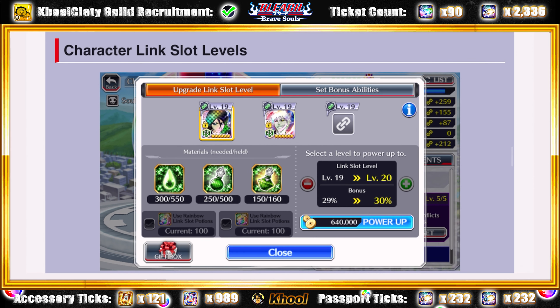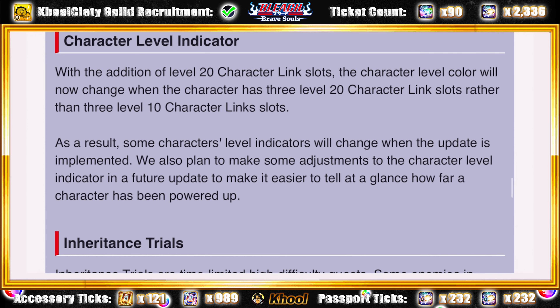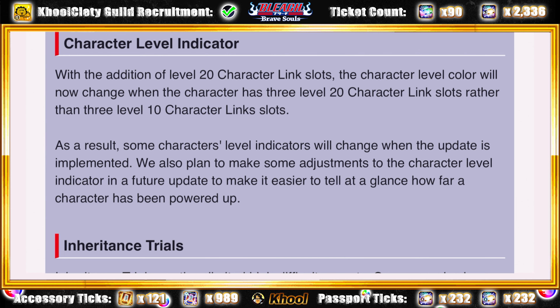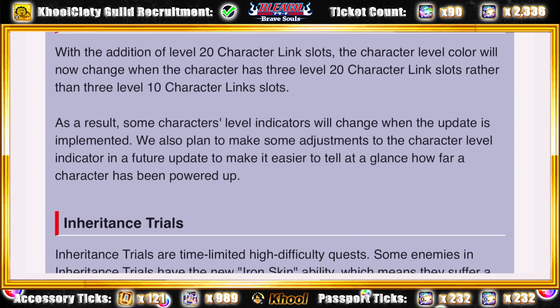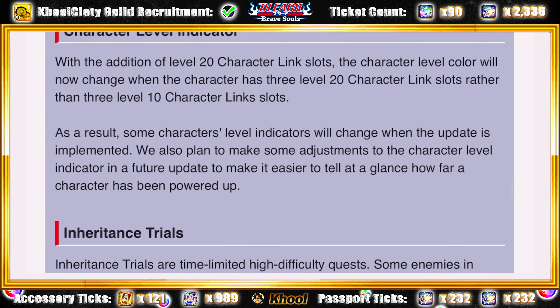La communauté a fait savoir que ça ne leur plaisait pas du tout. Cependant, un point négligé dans ce vacarme, c'est le fait que K-Lab avait déjà adressé ce sujet — ils avaient annoncé qu'avec le passage en triple 20, tous les personnages triple 10 allaient retrouver leurs indicateurs de couleur initiaux, c'est-à-dire vert. Cependant, ils ont prévu une nouvelle mise à jour dans le futur — aucune date avancée — qui permettrait aux joueurs de distinguer les différents niveaux de progression des personnages.